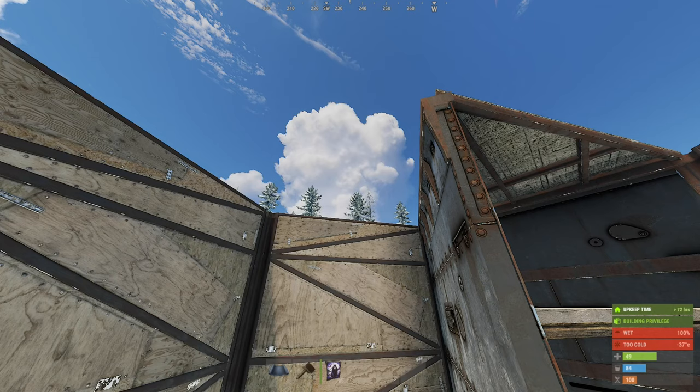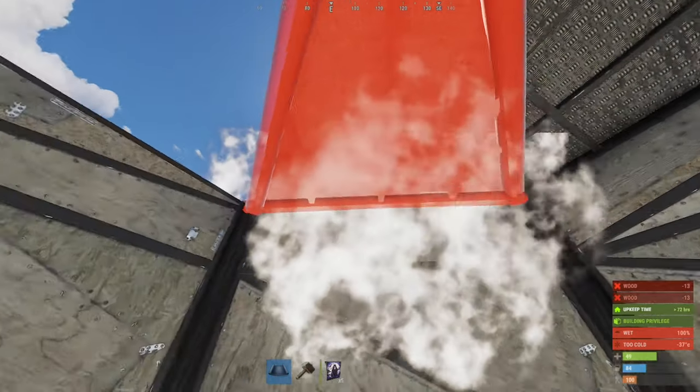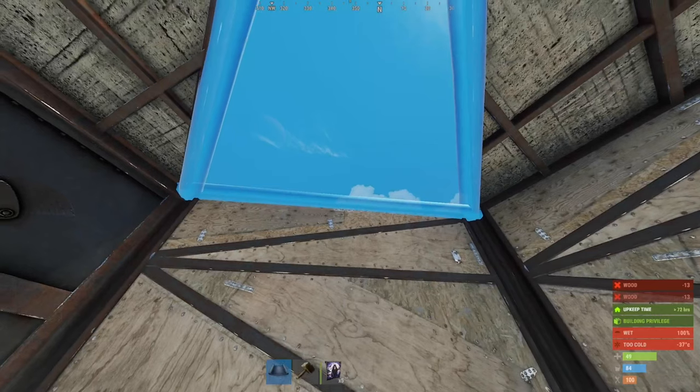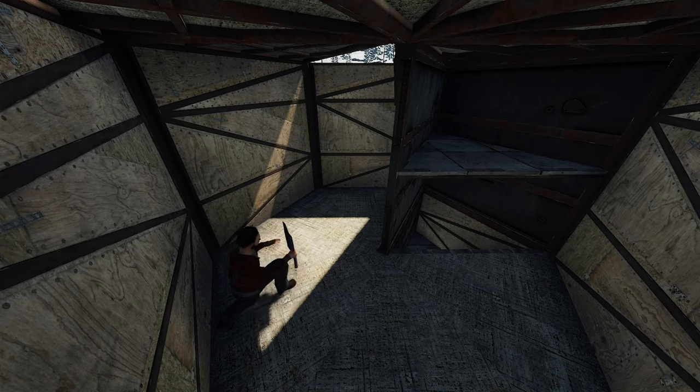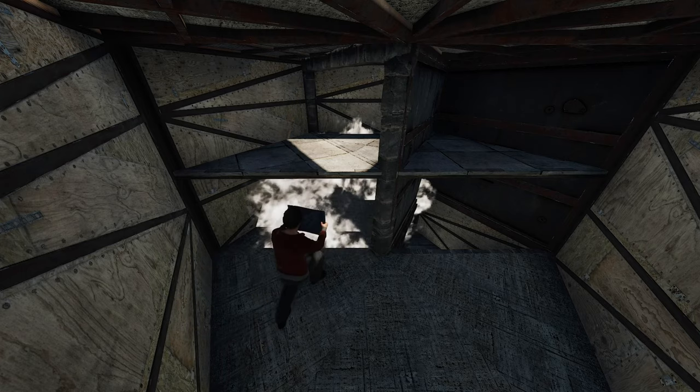This here will be the chute up. Next to it will go a metal ceiling, followed by armored ceilings, all properly aligned. To finish this floor, another double shelf will go under the chute up, and garage doors will fill this floor as well.